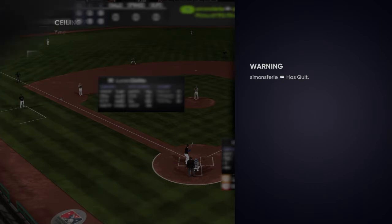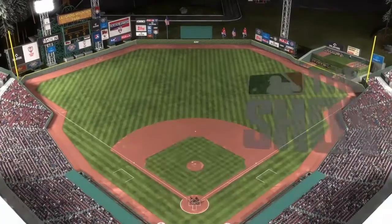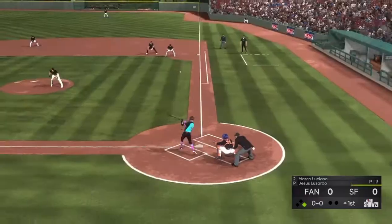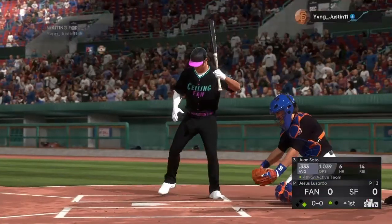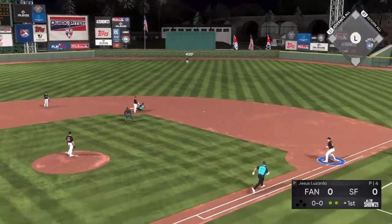Can't use Rodon - opponent rage quit. New opponent - he's got parallel three with Trout, Soto, Gallo, Muncie, Luciano, Yaz-key, Brian Hayes, Will Smith. Going up against Chris Sale. This guy's got a really good team - he's been grinding, I can tell by his parallels. Marco Luciano lifts it in the air to right field - Martinez has a read on it. Soto comes up - this card scares me. Ground ball down to Donaldson - just like that, he gets a base hit then we get the double play.